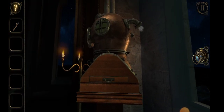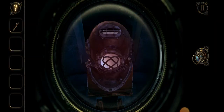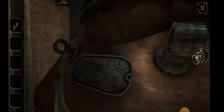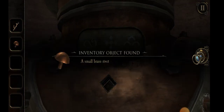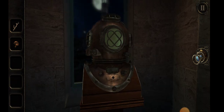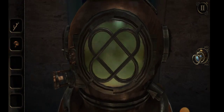No secret thumbprints anywhere. Oh, what's this? A small brass rivet. And we've got some sort of code there — we've got an infinity symbol, a Maltese cross type thing, and mountains. The brass rivet's got to go on here somewhere. It's a brass rivet — can that unscrew?